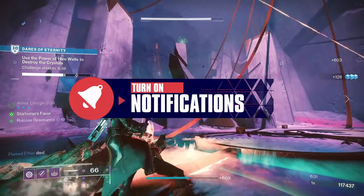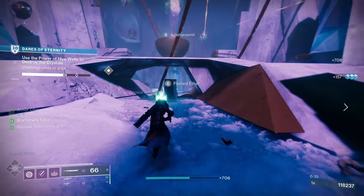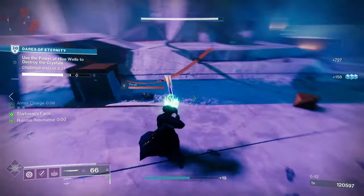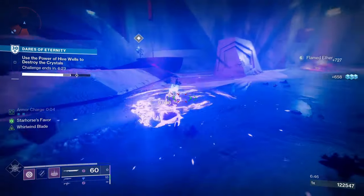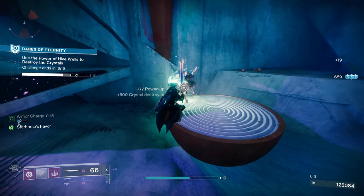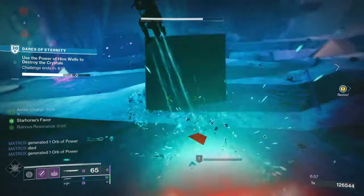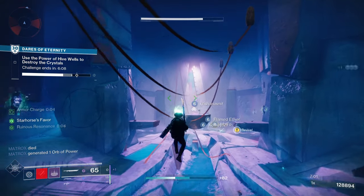Falling Guillotine is a legendary power sword with a vortex frame, meaning you can launch a heavy spin attack, and heavy attacks are stronger with full energy. Looking at the stats: 40 swing speed, 60 impact, 40 range, 20 charge rate, 46 magazine, and an ammo capacity of 59. The origin trait is Indomitability, where final blows grant grenade energy when playing a Light subclass, or melee energy when playing a Dark subclass.